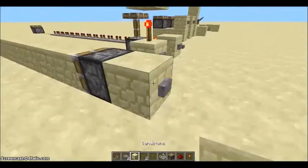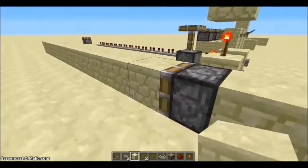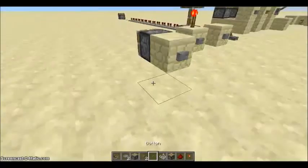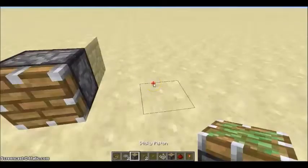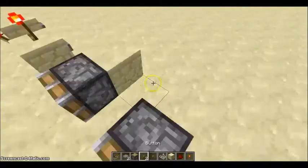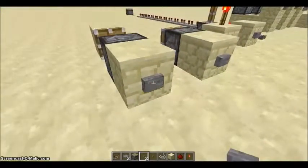Here's the regular piston. It only pushes up to 12 blocks, I believe — if it's more than that, the blocks won't be pushed. A sticky piston actually pushes and retracts blocks, instead of just pushing them like a regular piston. It's useful for hidden doors and similar mechanisms.